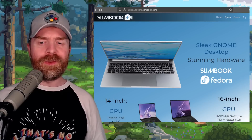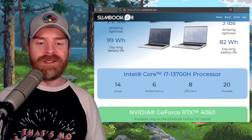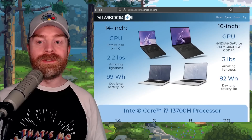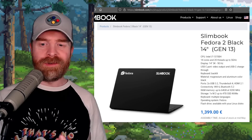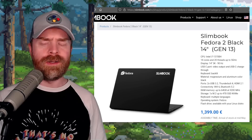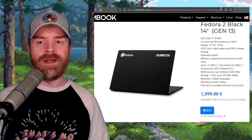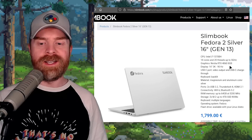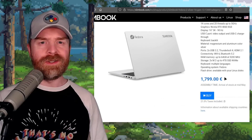Next up, we're talking about some Linux hardware. The new Slimbook Fedora 14 and 16-inch laptops have been revealed. They both feature the Intel Core i7-13700H processor, and the 16-inch version features the NVIDIA 4060. The 14-inch version starts at around €1,400, which is about $1,500 USD, with 16 gigs of RAM as base but upgradeable. The 16-inch version is priced at about €1,800, or just over $1,900 USD.